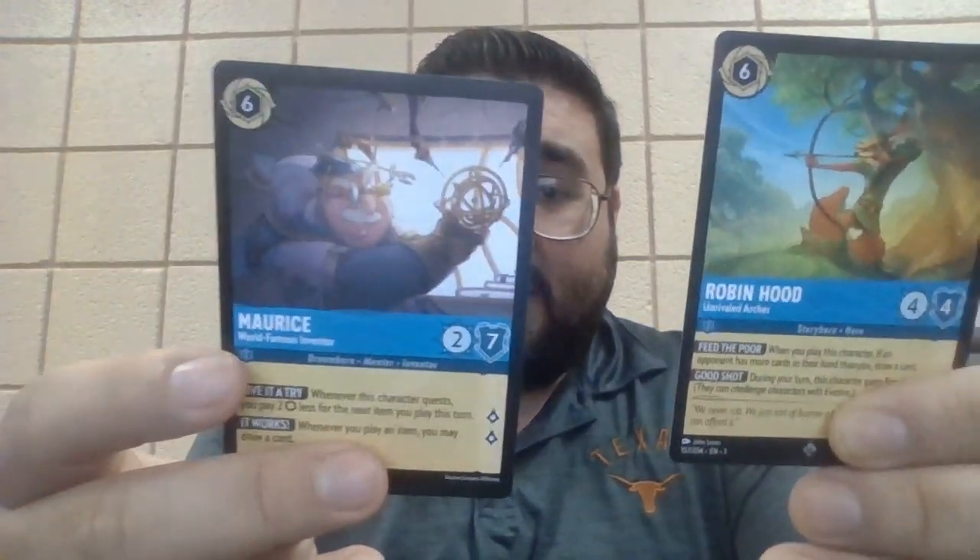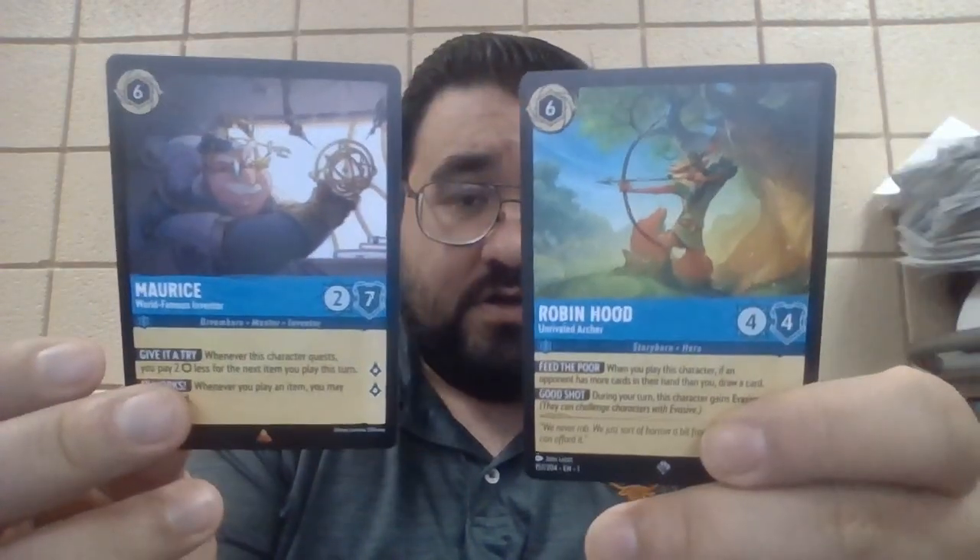I went and started looking through more cards. Simba the Future King non-hollow was 15 cents — more than most of these hollows. Tinkerbell Tiny Tactician was 20 cents. I started looking further into some of the ones that looked a little bit more rare, and these two right here are standing at 50 cents: Maurice the World-Famous Inventor, and Robin Hood Unrivaled Archer. Not bad for just regular cards. Simba the Return King is around 75 cents. But the best one — the winner of the video — is Tinkerbell the Giant Fairy. This card is apparently selling at $7 in mint condition.